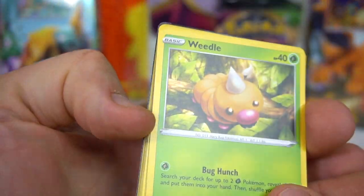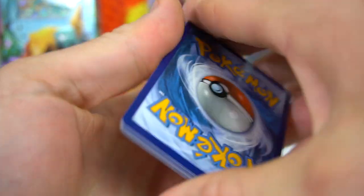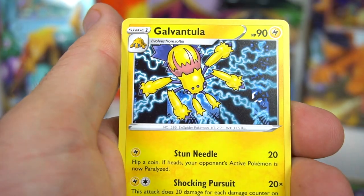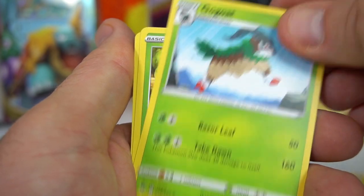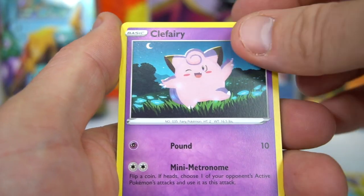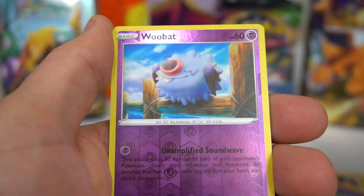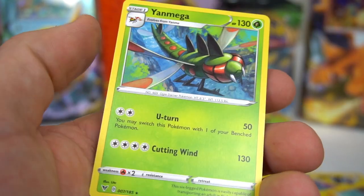Three more to go — guessing we'll get a Weedle, right? Next pack — Psychic energy — Sableye, Galvantula, Gogoat, Weedle, Drillbur, Clefairy, Wailmer, Tynamo, Woobat Reverse, and Yanmega.